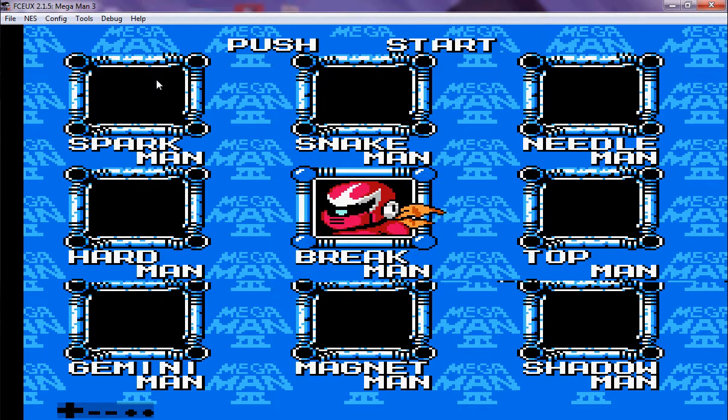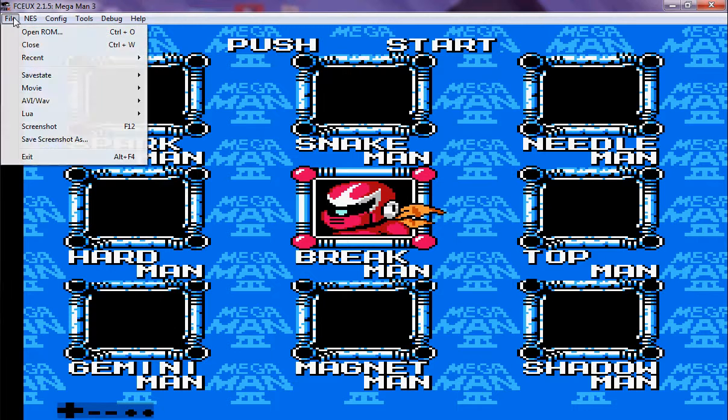But we're still not at Dr. Wily's fortress yet. Unlike Mega Man 1 and 2, Dr. Wily hired some pretty good reinforcements. He hired the cast of Mega Man 2 to come back. Now he's hired Proto Man — well, kind of Proto Man. I'll explain more about that later. It does look like Proto Man, but next video we're going to be going after Break Man, and then we're going to be at Dr. Wily's fortress.